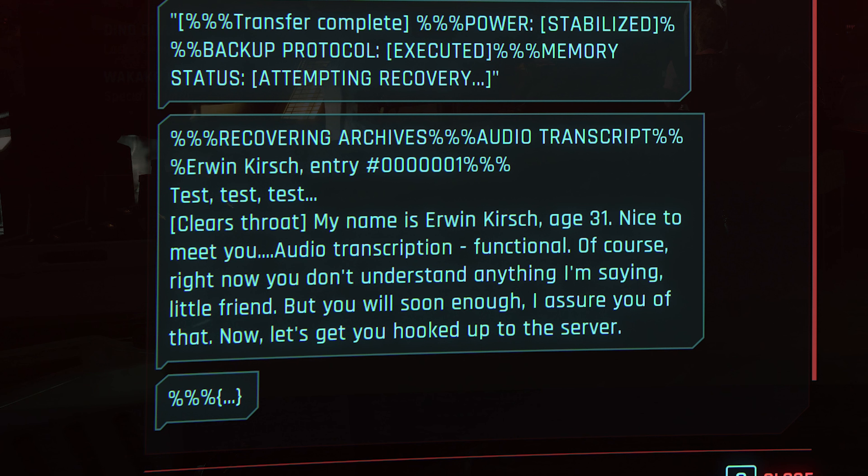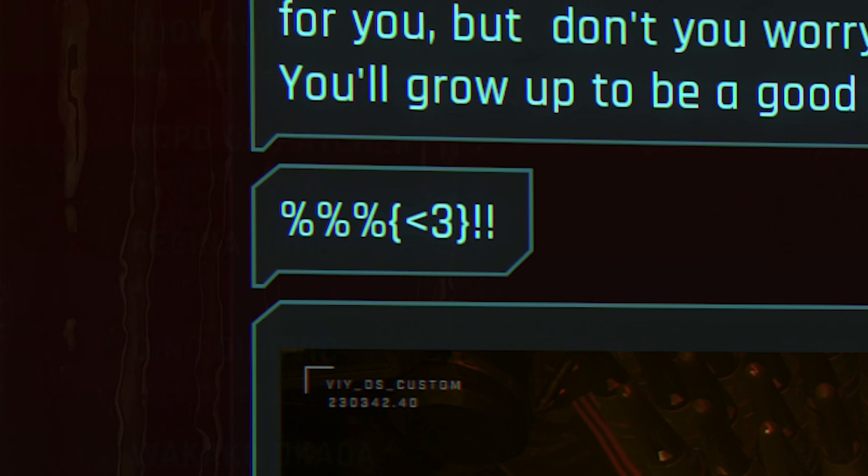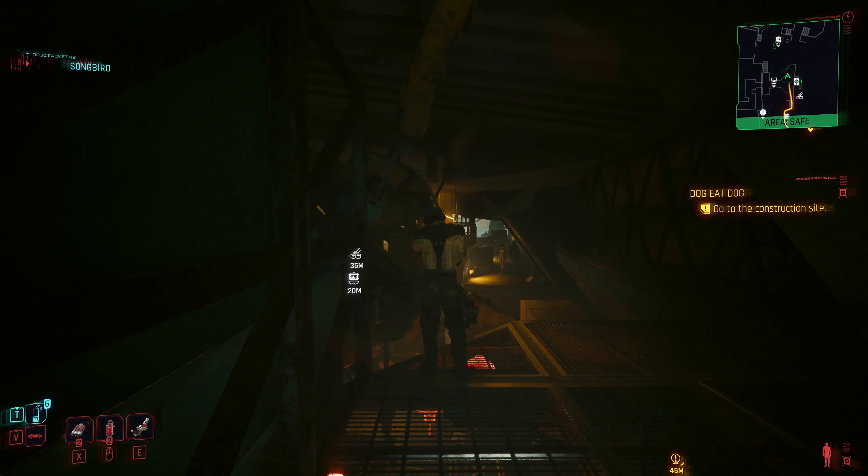The first one you'll find is upstairs at the butcher. Pick up the robot software and you'll get another text — audio logs. Test, test, test. 'My name is Erwin Kirsch, age 31. Nice to meet you. Audio transcription: functional. Of course, right now you don't understand anything I'm saying, little friend. But you will soon enough, I assure you of that. Now let's get you hooked up to the server.'